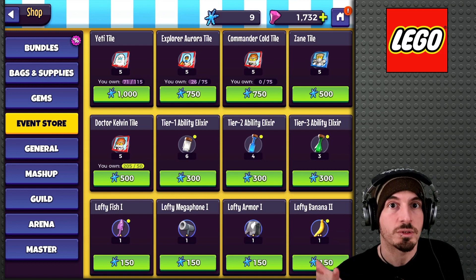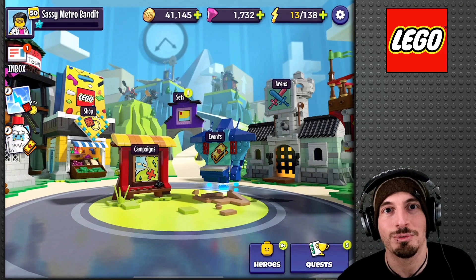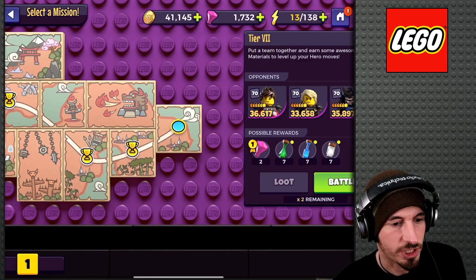Is it really more efficient, if you're going to buy a couple of those Elixir Packs, to just buy the Event Energy and then use it on the Snowflakes and then use it in the Event Store for the Tier 1, Tier 2, and Tier 3 Ability Elixirs? Maybe it's going to be cheaper ultimately. All these ways involve spending money aside from the challenges — but we're playing a mobile game. Let's take a look at what we get first from this Ability Material Challenge.